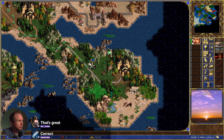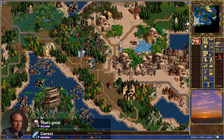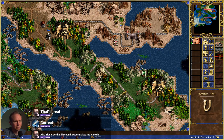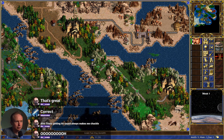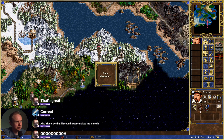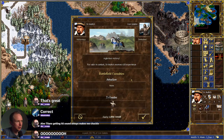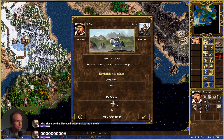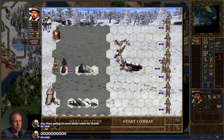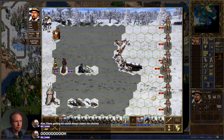Spicy hit there. Done and done. Where to now? Did we kill the gold golems? Do I remember that? I think we've cleared everything on the map that we've seen. There's nothing left. We might want to get some mana, though, before we go through here.